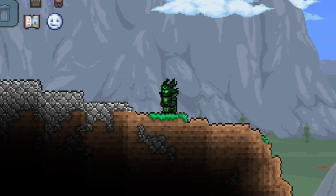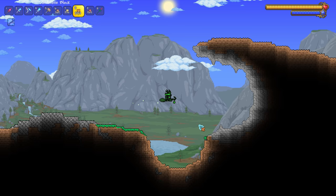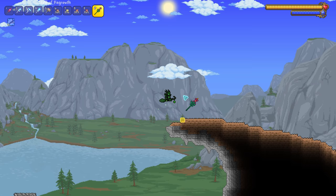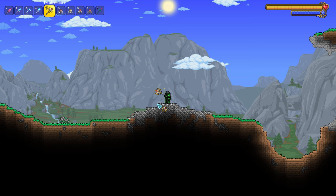Speaking of grass, a great way to spread it is using the Staff of Regrowth. If you turn on your smart cursor — which makes the mouse cursor look a lot wider and gives that yellow box — you can spread the grass automatically just by holding down the button. It saves a lot of time and makes things much easier. In 1.3, you could also use the Staff of Regrowth to spread moss onto stone, which is another great detail to add to forest stone areas to vary the texture even more.